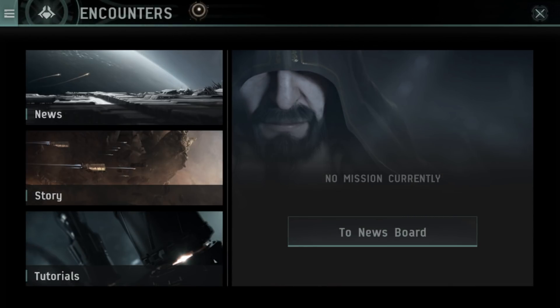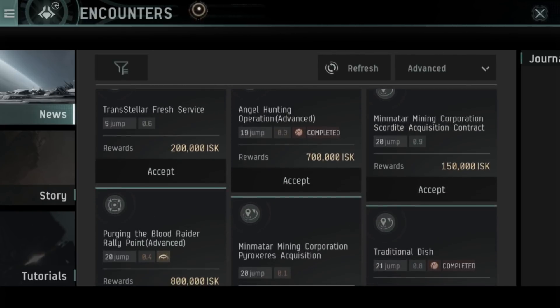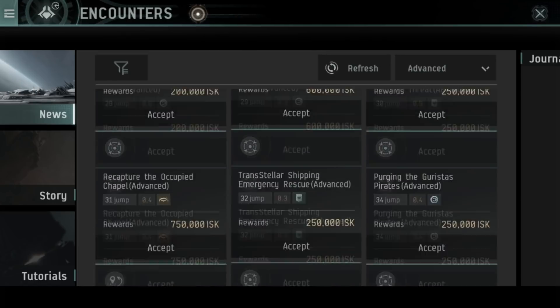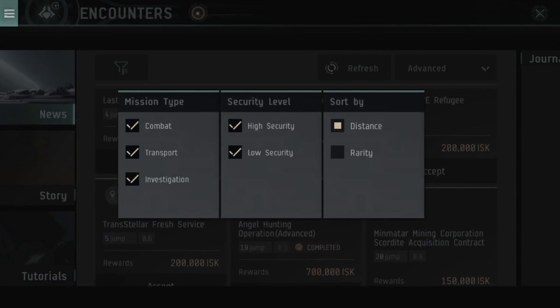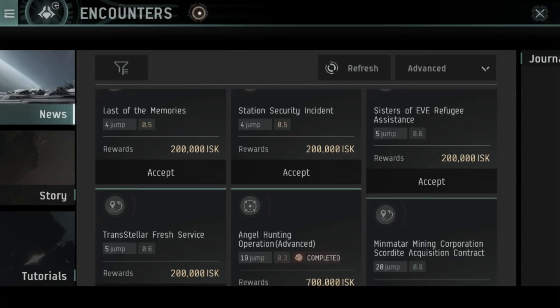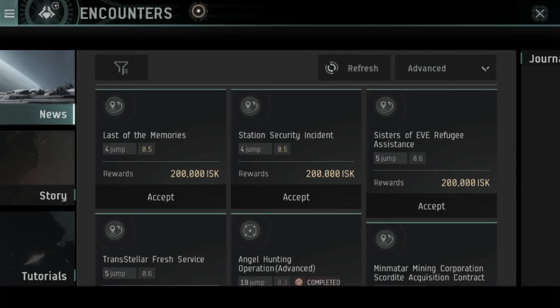Let's talk about the mission system. In EVE Echoes we have the encounter tab. Under 'News' you can see a pool of 24 missions available at a time. You can sort by rarity and by distance to see which missions are close to you. There are three different types of missions: combat, transport, and investigation. Combat is just going to a site and killing things. Transport missions are similar to courier missions in EVE. Investigation missions tell you to go to a specific system, click a scan button, and complete — they're more like light exploration-style missions.